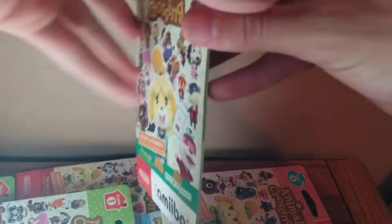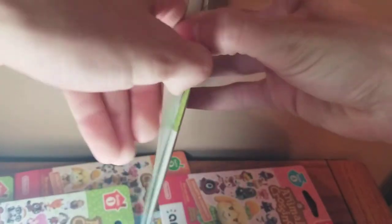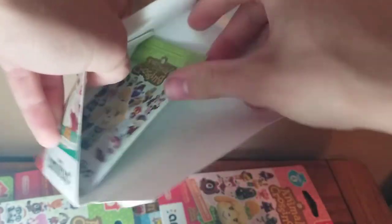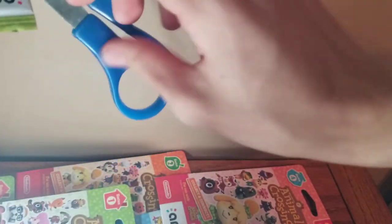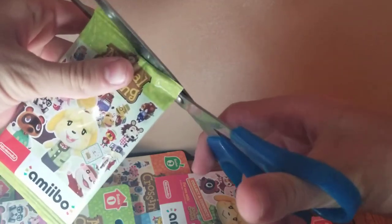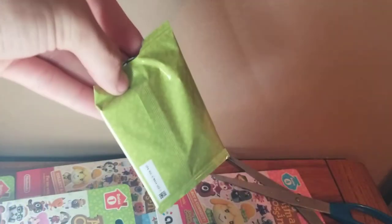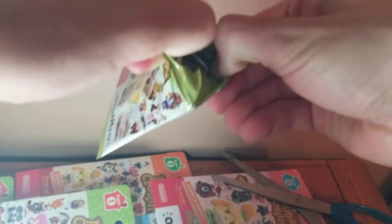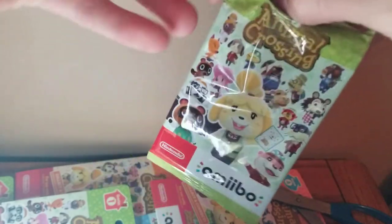Without further ado, let's start with the first pack of the video — series one. On the back they updated it to have Switch on there, which is cool. It comes in a little cardboard covering and the actual pack is inside. We're going to open it up; I have scissors to make it easy. I'm going to cut the top so I don't cut the cards on accident. I always like pulling cards out of packs — it's very satisfying.